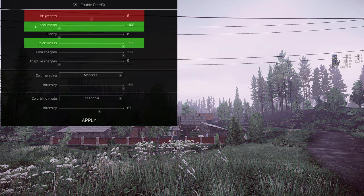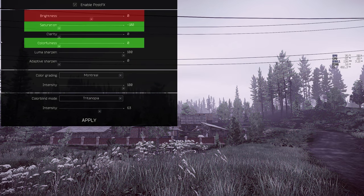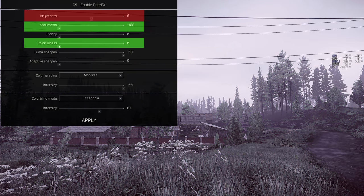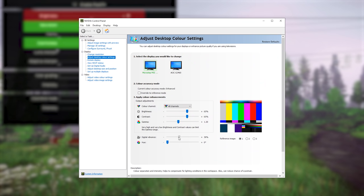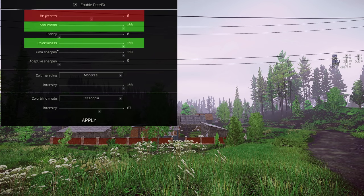Saturation and colourfulness — both of these need to be on 100. This is because it renders more colour in game, allowing for better definition. If it's too vibrant, that's fine; just turn down the digital vibrance slider in the Nvidia control panel to your liking, but make sure these two sliders are maxed out in your post effects. Clarity: if you like using clarity, go ahead — it can help you see further at range when it's foggy, but I've noticed it will tank my FPS by about 10 to 15.